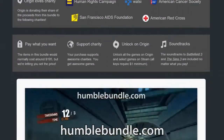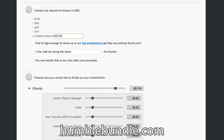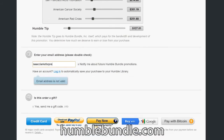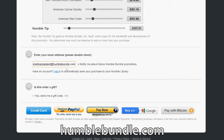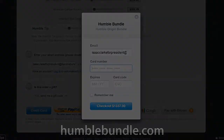Head on over to HumbleBundle.com. Press the purchase button or scroll down to the bottom of the page. Step 1: Name your price. Step 2: Customize your allocation using the sliders. Step 3: Enter your email address correctly. Step 4: Decide if your purchase is a gift or not. Step 5: Choose your preferred payment processor and complete your order. If anything goes wrong, use your interwebs to send us an email at contact@HumbleBundle.com.